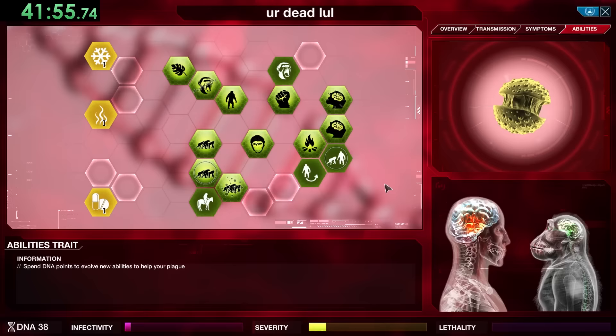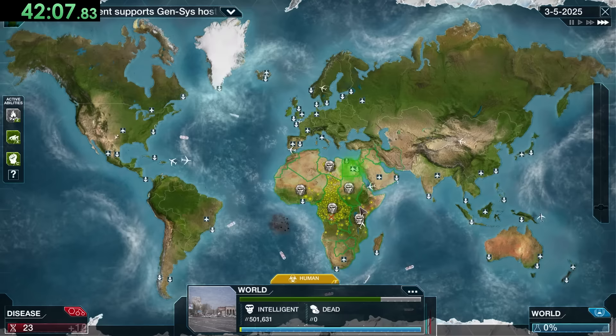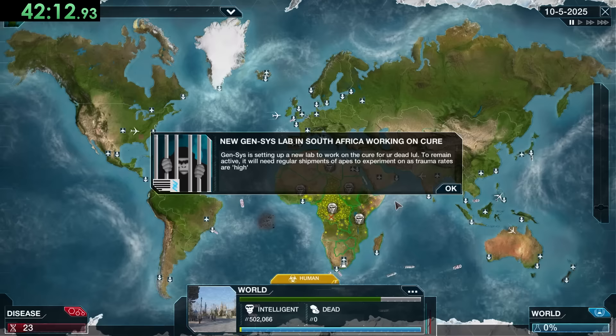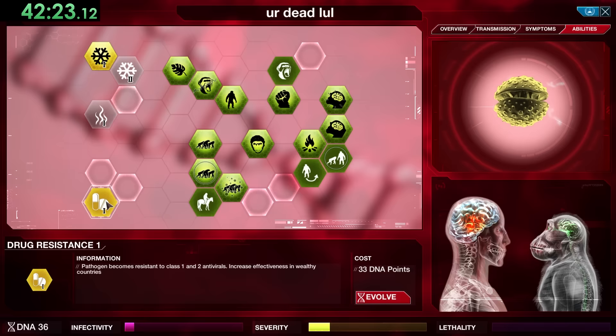Moving apes costs 5 DNA, so it's a little expensive if you're doing a lot. The main reason we need it is to go over to South America, which will get it everywhere in both North and South America, then we'll use it on islands. I'm not using it on a place with an ape colony because it would move the colony, meaning we don't get points during that duration. We might need to move some colonies later if countries send drones to attack.